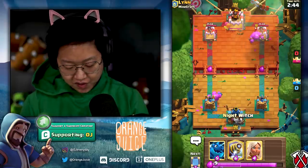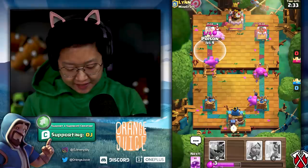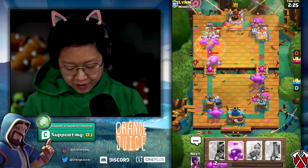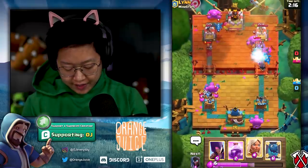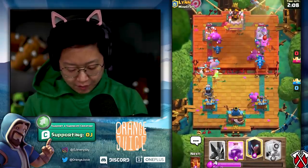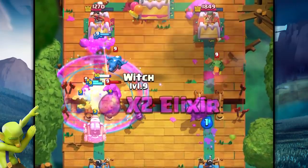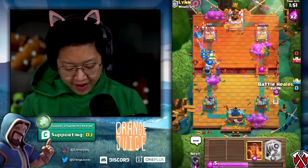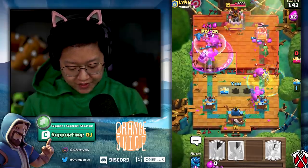We're gonna start with the night witch in the very back — it's so slow. He's got a magic archer on the other side. I'm gonna do a sparky on the left side to kind of defend it and poison on the magic archer. Those witches — the night witch is gonna start stacking skeletons. Let's do an e-wiz on that. Electro dragon connects onto that sparky — beautiful! Now double battle healer on the left side. Raging the left side.